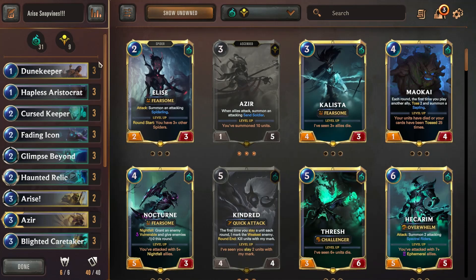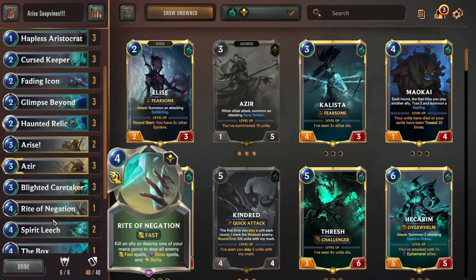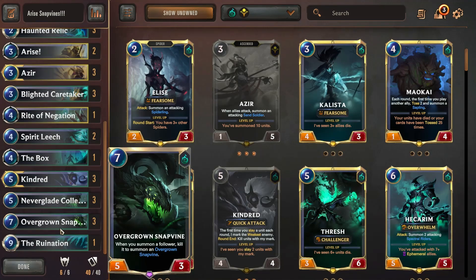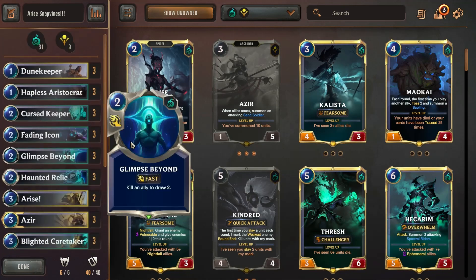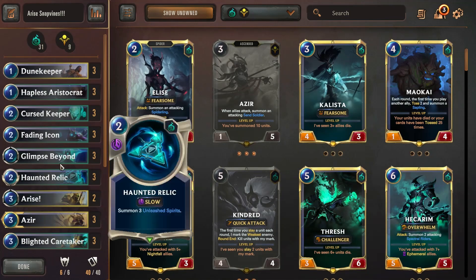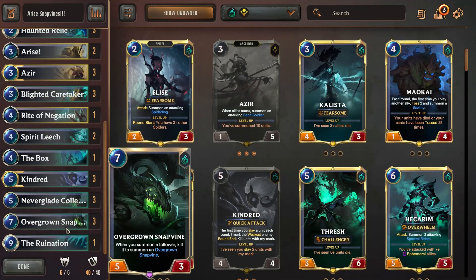As I was going over the Shurima cards revealed with Azir, I seriously undervalued the power of Arise. I kind of downplayed it as a card that only produces a 1/1 ephemeral unit for 3 mana, but we can get this to work wonders in this deck. The Snap Vine only has 3 health, but with a Burst Speed spell producing summoned units that create more Snap Vines, we've solved those problems and can create a super synergistic deck with Kindred and Azir — the Slay archetype where we kill off units for card draw, bigger units, or to level up Azir. We combine this with Snap Vines for a spicy late game win.